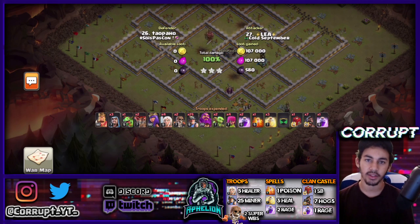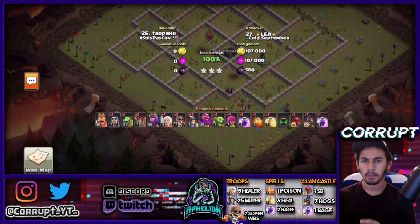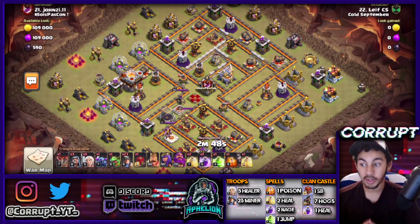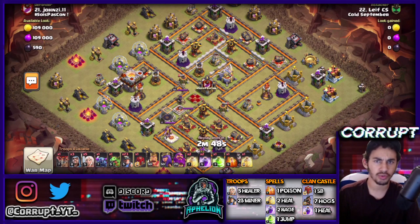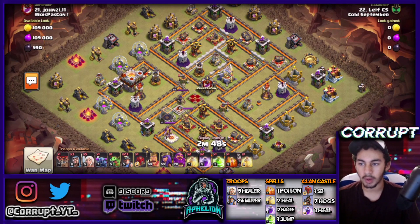Now we're going to look at another example — this time not using any Wall Breakers, but just Jump. The next variation is Queen Charge with a Jump into Miners. The main thing with Jump? Like with any break-in method, you're trying to get the CC. What else are you trying to do? Remember: create the funnel. If you can get the Eagle too, that's even better. Sometimes the Eagle is really a problem for Miners, so it's worth trying to get rid of it.